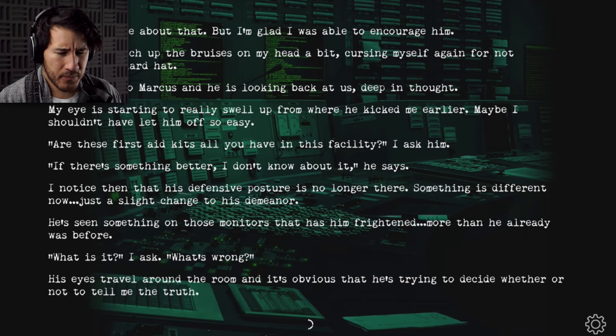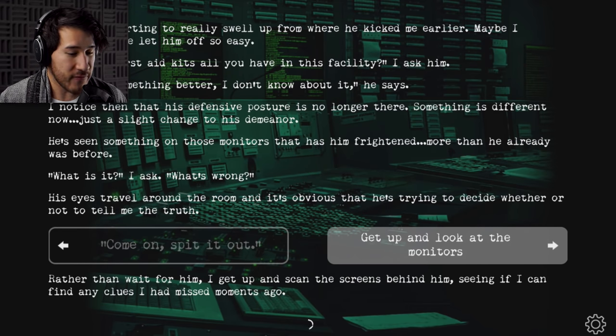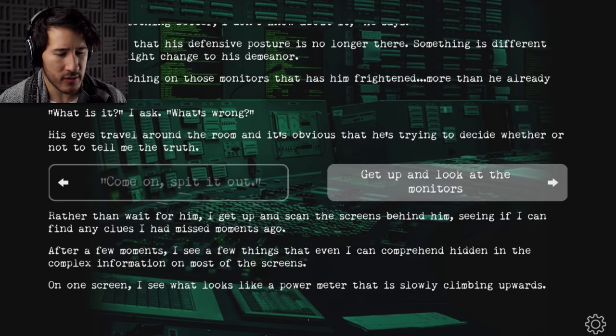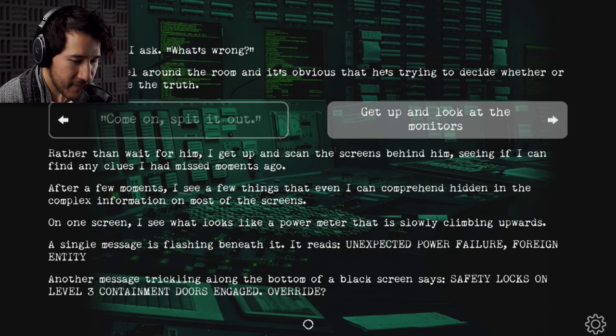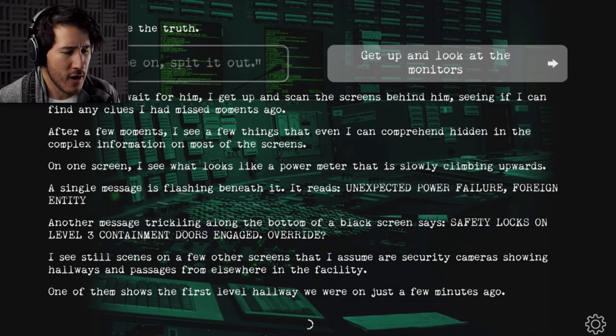'What is it? What's wrong?' His eyes travel around the room and it's obvious he's trying to decide whether or not to tell me the truth. Rather than wait for him, I get up and scan the screens behind him. After a few moments, I see things I can comprehend hidden in the complex information. On one screen, I see what looks like a power meter slowly climbing upwards. A single message is flashing beneath it: 'unexpected power failure — foreign entity.' Another message says, 'safety locks on level 3, containment doors engaged. Override?' I see still scenes on other screens that I assume are security cameras showing hallways and passages from elsewhere in the facility.